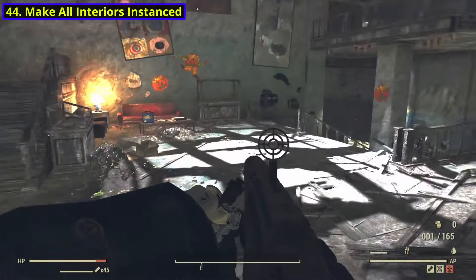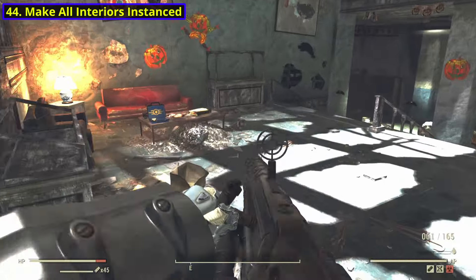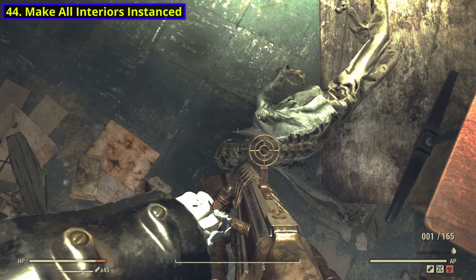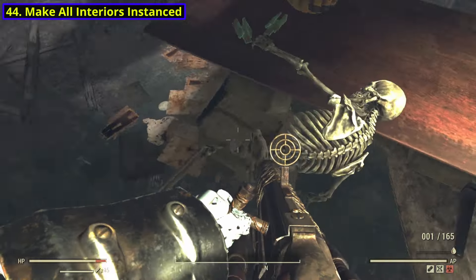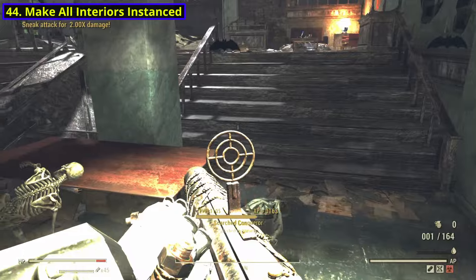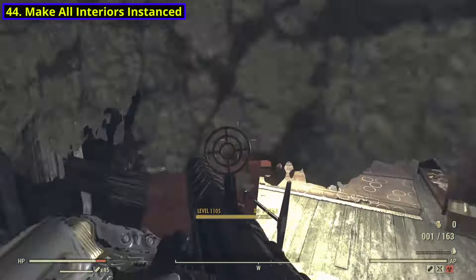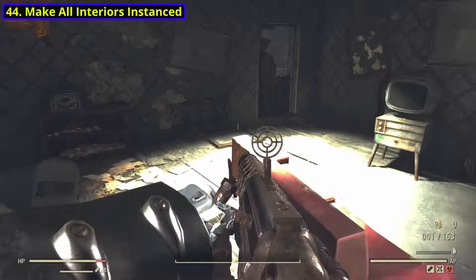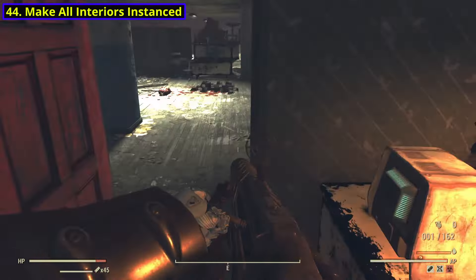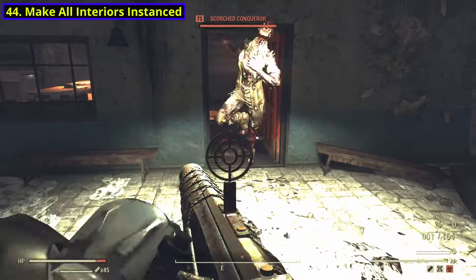For number 44, I think it would be a lot easier if we just made all interiors instanced. This could be beneficial mostly because it would help with consistency. If you ever look up a guide on YouTube or the Fallout Wiki where you can find an item or a creature, sometimes you'll get there and not find what you're looking for because someone else will have been there and cleared it out. If we just make all interiors instanced, then anything in an interior will be farmable and it will help with consistency, so anything that should be farmable could be added to an instance, and you don't have to worry about other people taking your stuff if you didn't get there first.